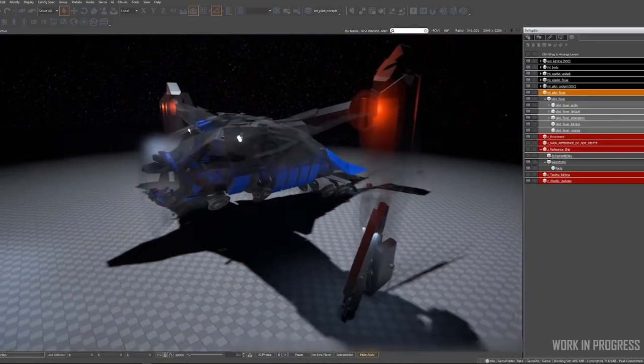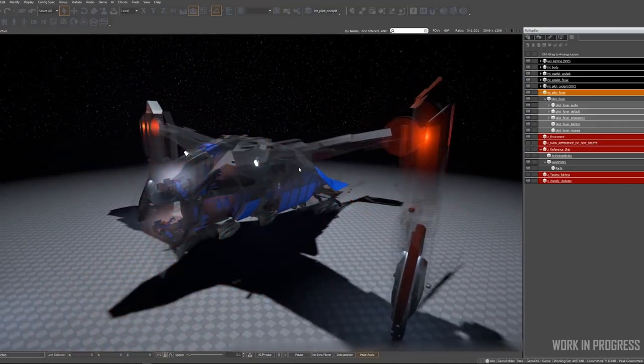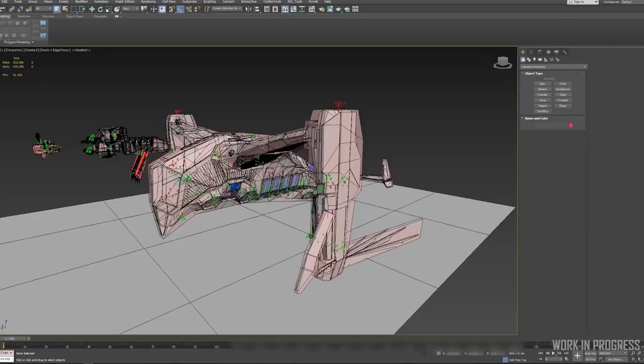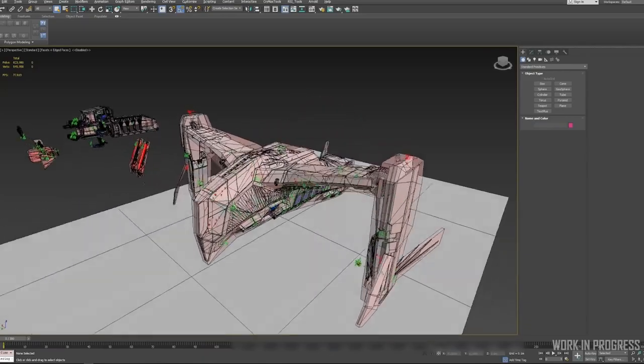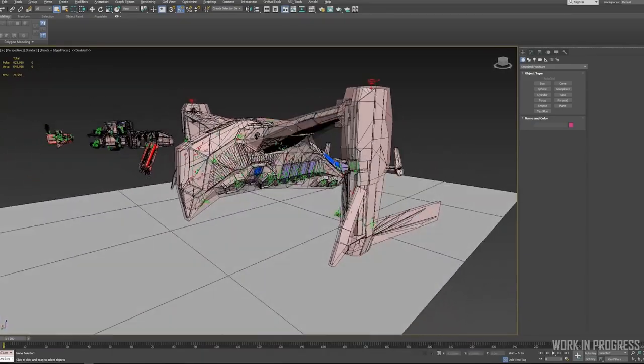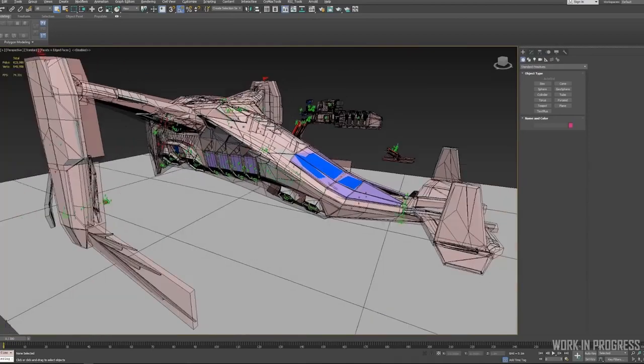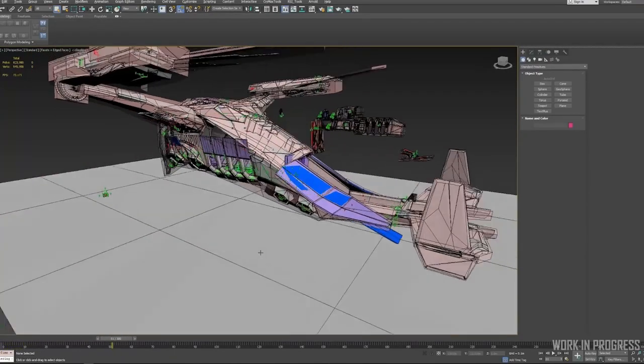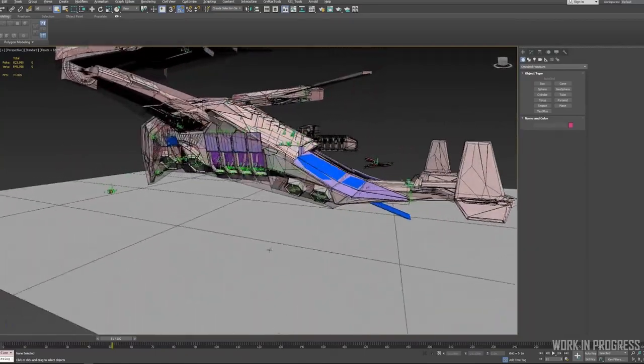This ship has some really cool things about it — it kind of transforms a little bit, and I can show you in my Max scene. As part of the white box process, we create a set of temporary animations so we can hook all this stuff up and have it entirely usable from the very beginning.